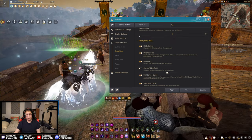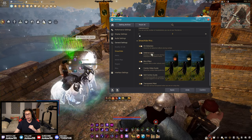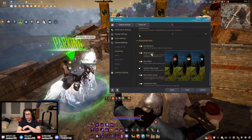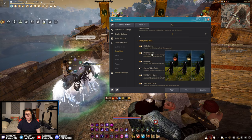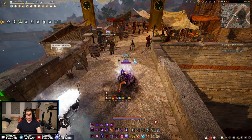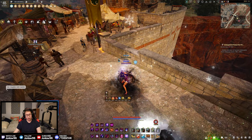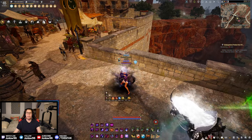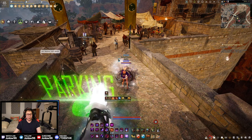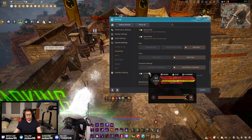Defense icons are very important to have on — they help you learn what your skills do. The icon on the far left with the red cross is invincibility, the middle one is super armor, and the one on the right is forward guard. Forward guard means if someone tries to CC or attack you from the front you won't get knocked down through it — though we all know this game is a bit wonky and you can sometimes get grabbed through it anyway. Absolutely keep this on.